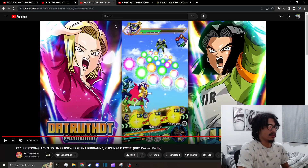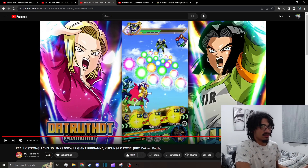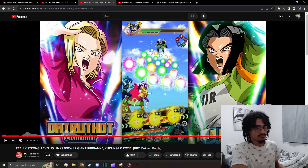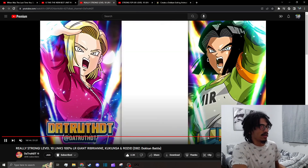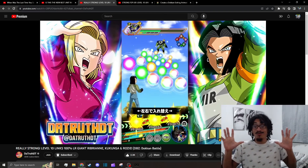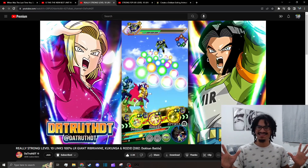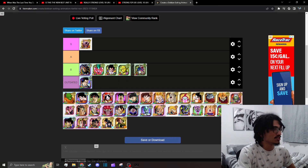LR Brianne — same case. This is the latest summonable LR in JP. Her exit is fading into a white and black screen. So she's going into B tier as well.